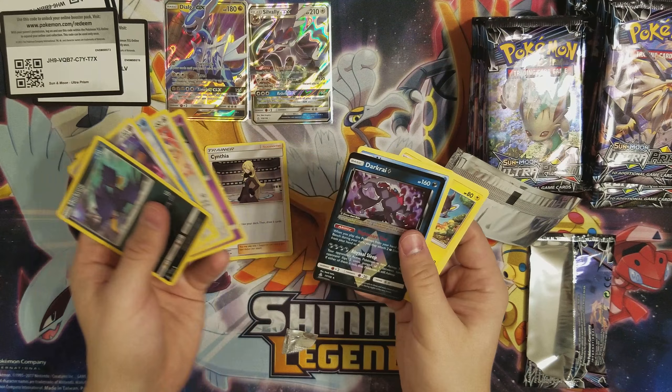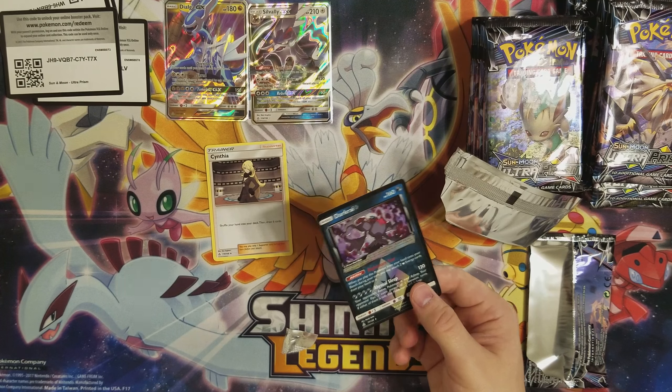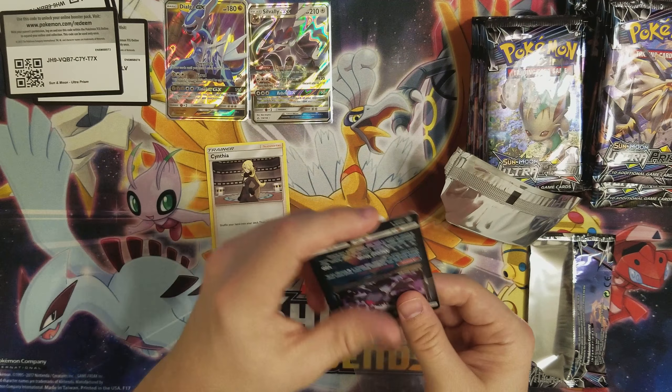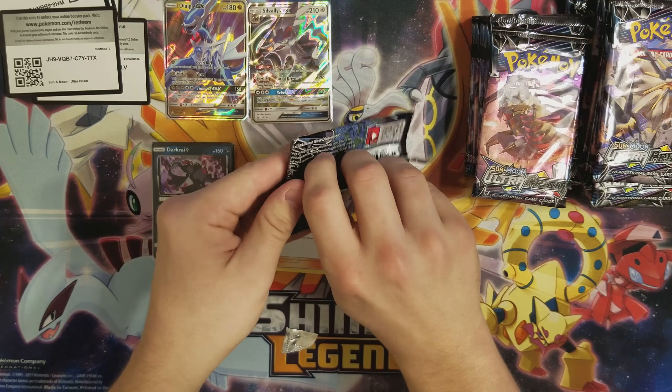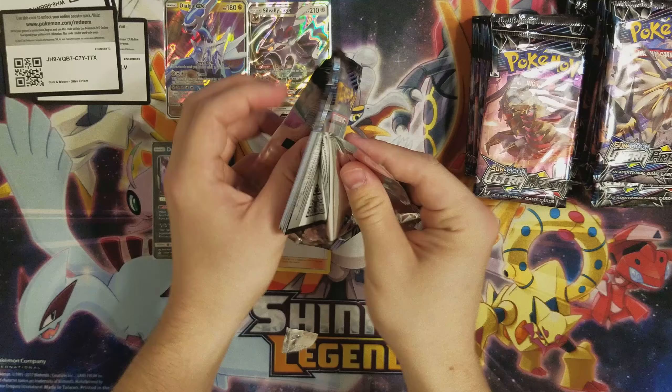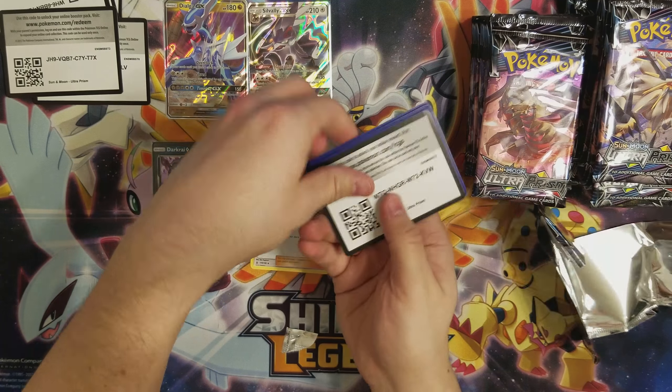There is a Prism card. Any Cynthia's? None. I'm also thinking about doing a standard, but I just don't know what I can put into a standard deck. Let me know if you guys have any ideas, because standard — it would be fun for me to do a standard playthrough.